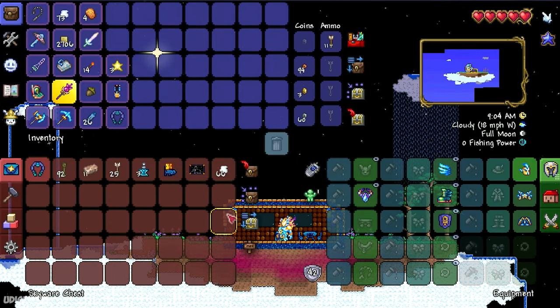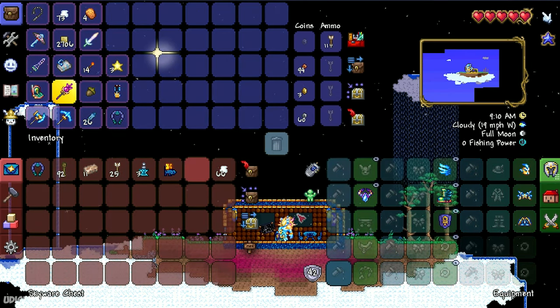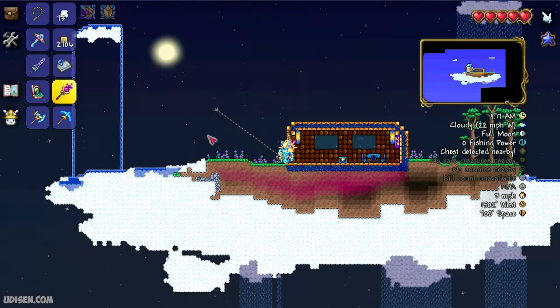That's how the system works. Also in the chest there's a Sky Mill and a constellation — not sure what that is, maybe a cool picture. There's also a Recall Potion, which is very useful.